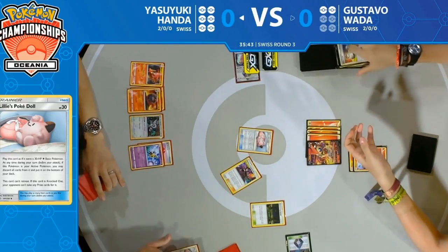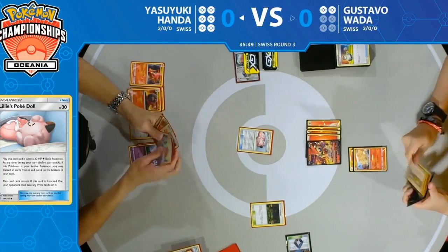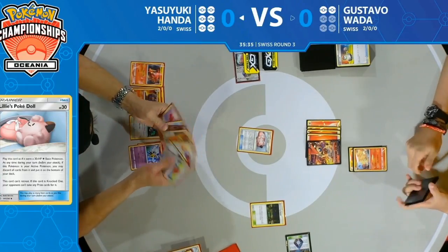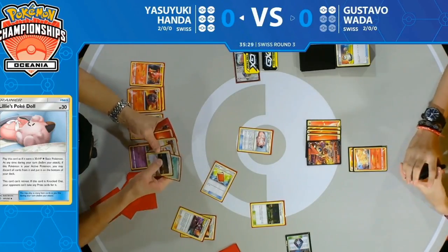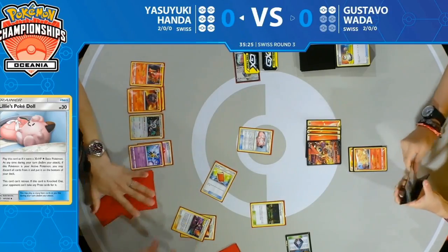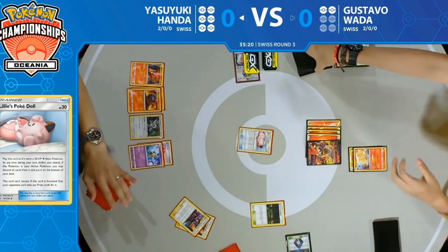Here is the last supporter for the turn: Ordinary Rod gets discarded, Switch gets discarded on Gustavo's side — pretty good. If there was a Mareep in play that Switch discarded would be significant. Looks like Yasuyuki is going to Palpad back two Bellelba and Brycen-Mans, hoping to find those and continue the mill strategy against Gustavo.